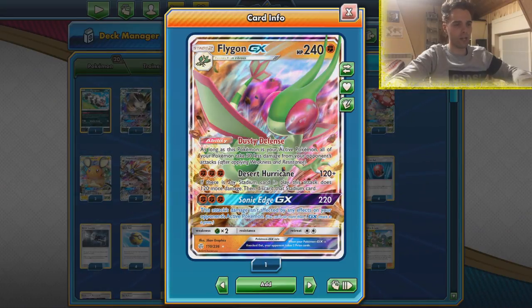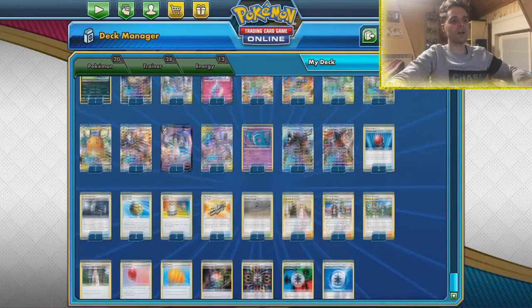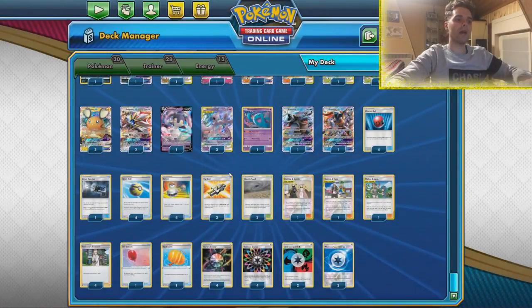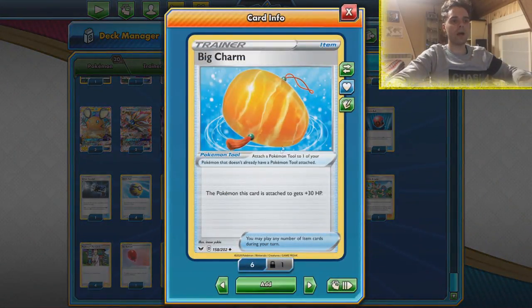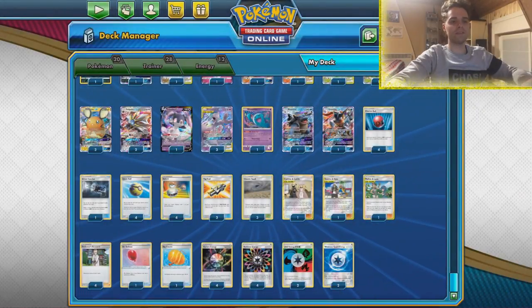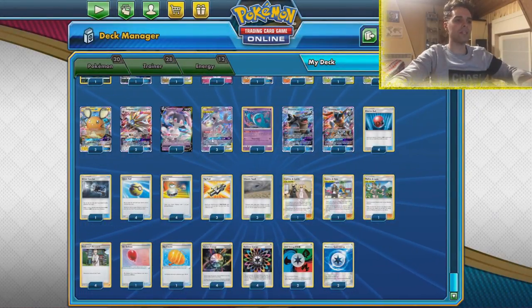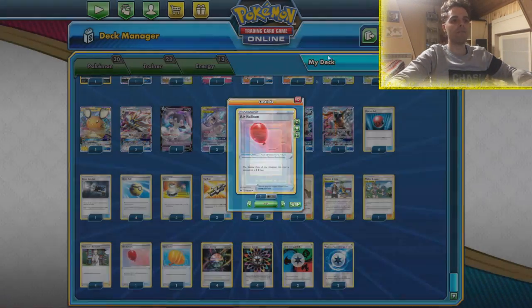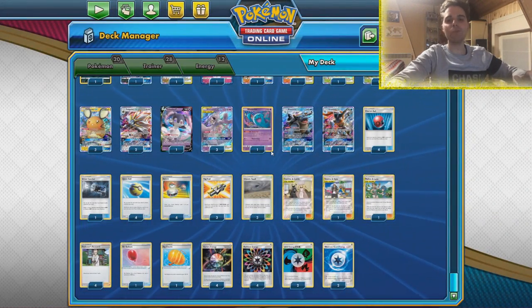If you use the Desert Hurricane attack from Flygon, we smack 240 damage if there is a stadium card in play. What stadium do we run? Chaotic Swell — that means Pyropland cannot come into play, but more importantly Shrine and Lysandre Labs get shut down. Lysandre Labs means the Big Charm is going to be alive most of the game if we find them — Mewtwo does have 300 HP.